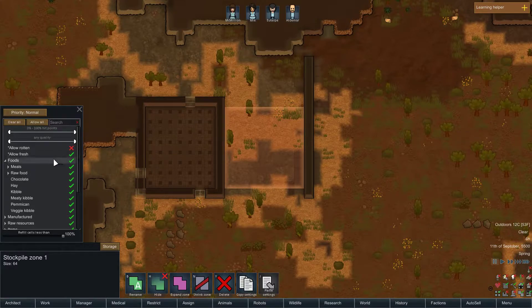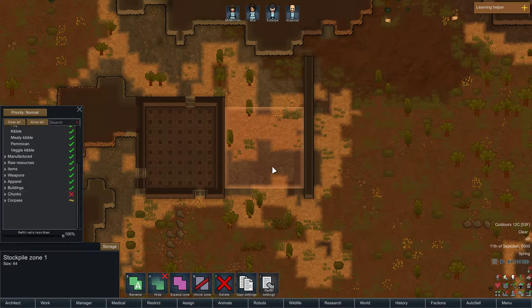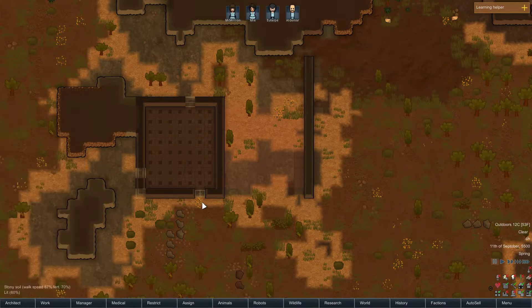Not rotten — oh, cat fall. Nah, he's fine. No meals, no raw food. All of it is going to go here for now. That's what I need — all of it to go there.